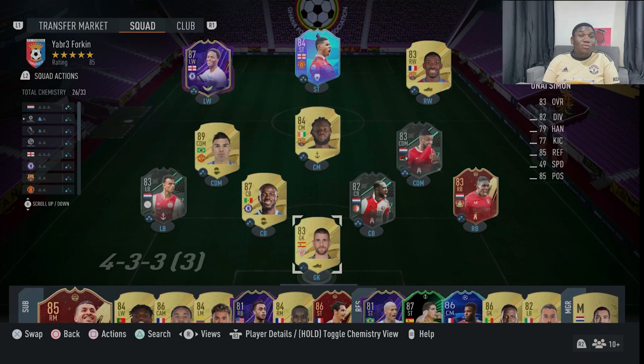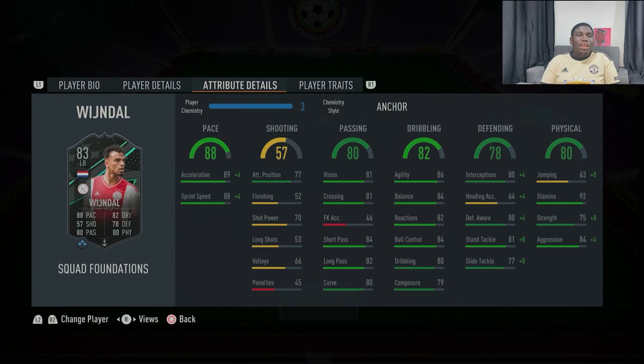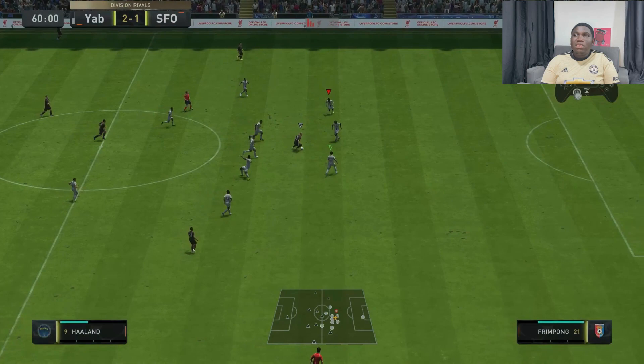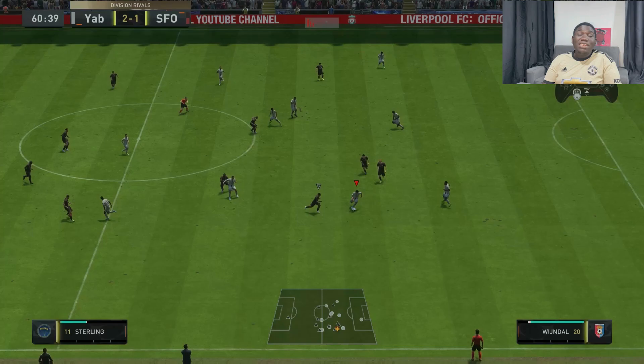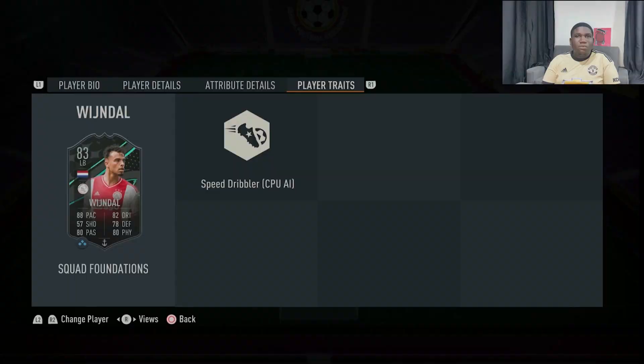Interestingly, when I got them into the team I was thinking about chemistry, but they are all from the Netherlands so it makes the chemistry system easier to fit. Starting with the left back — Owen Wijndal — a very interesting card. He's 5'9", good pace with solid acceleration and sprint speed. In game he's not beaten by taller attackers, and he's also a speed dribbler, so you can dribble out from the back with him as well.